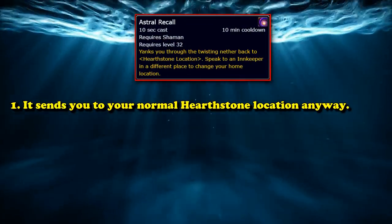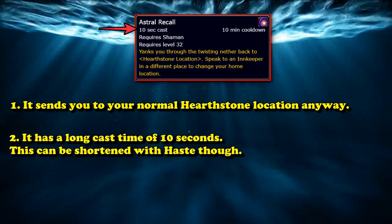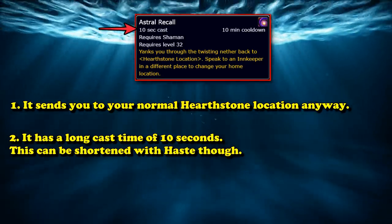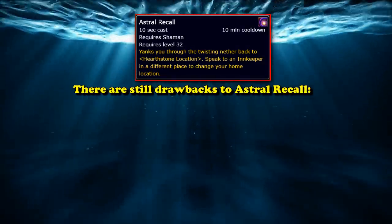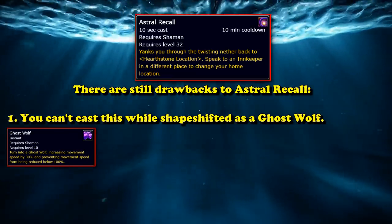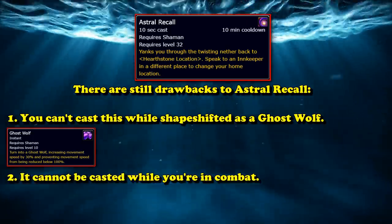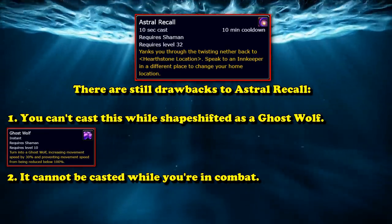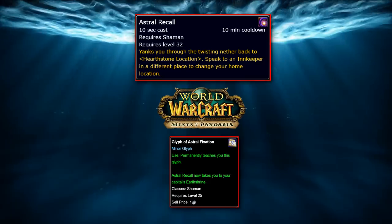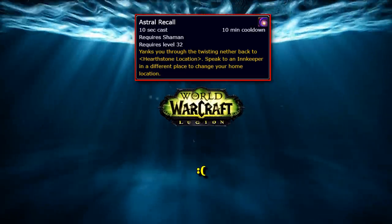Finally, if a Shaman is in the Restoration or Elemental specializations and has obtained the Spearwalker's Grace ability at level 44, they can cast Astral Recall while moving. There are some drawbacks, however. First, it is always set to your Hearthstone location, meaning both your Hearthstone and Astral Recall will always take you to the same innkeeper. Second, it has a long cast time of 10 seconds, though Astral Recall benefits from the Haste stat, reducing its cast time. It cannot be used while shapeshifted and cannot be used in combat. There was once a glyph called Glyph of Astral Fixation added in Mists of Pandaria that let Astral Recall take you to Stormwind or Orgrimmar instead, but it was sadly removed in Legion.